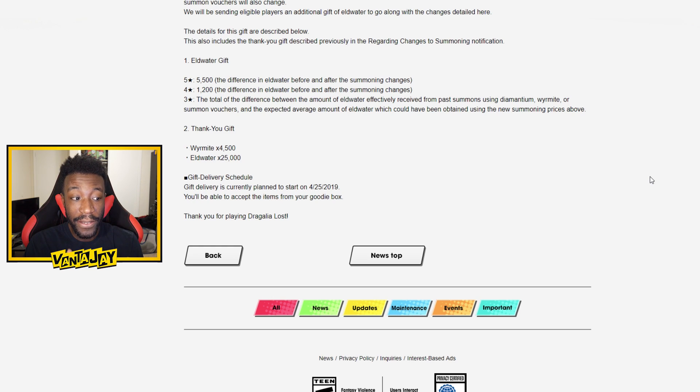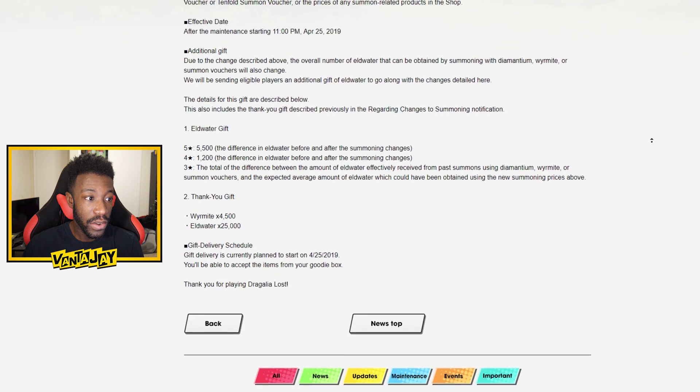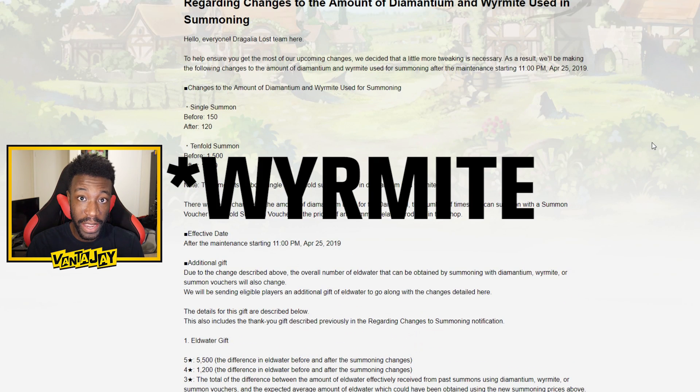That 4500 used to be three 10-folds, but now that is almost four 10-folds with this new change. That is actually crazy — we're saving 300 Wyrmite or Demantium per 10-fold summon, and I think that is absolutely amazing.